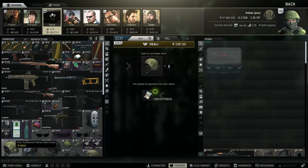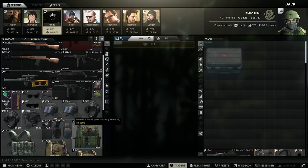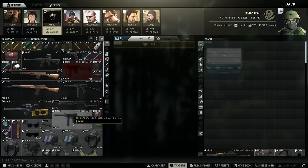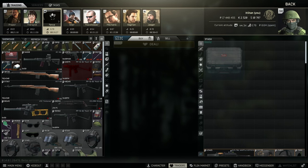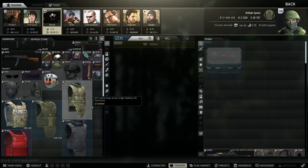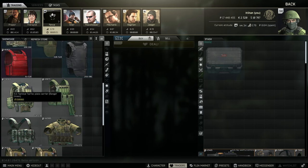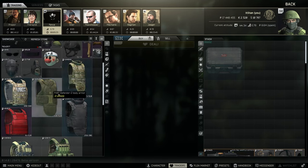Level five armor is almost in every refresh. There are some refreshes that are just absolutely terrible, like this one here — basically nothing, a couple of keys. Not sure if those are worth anything, but you can see here you know these Gen Fours, these combo rigs.